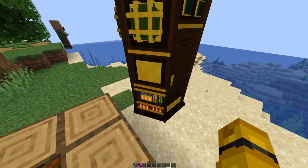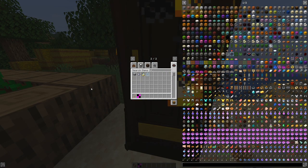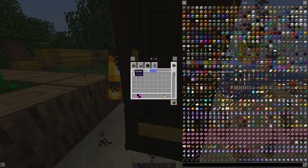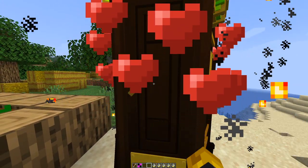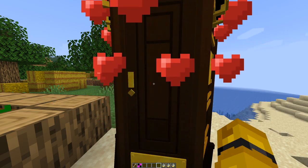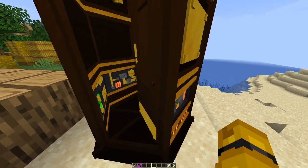The way you get inside — because right now you can't really open it — you get stuff. I forget the whole list, but you can use clocks, and I think it's maps and paper. You get a whole bunch of these, and then you right-click the TARDIS with them, and it comes up with the breeding hearts until it opens the door for you.